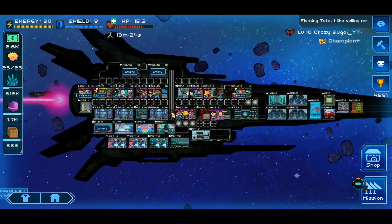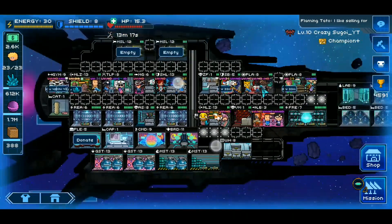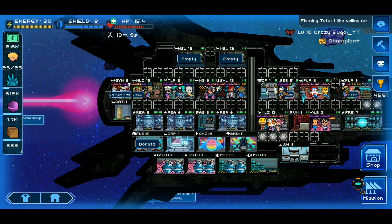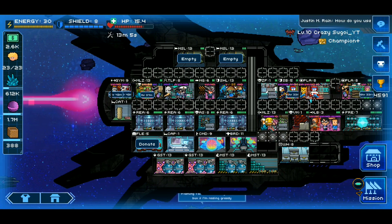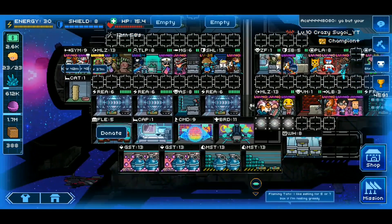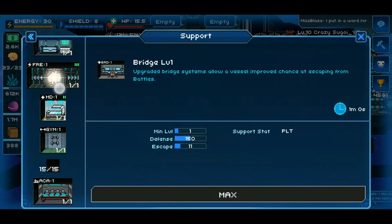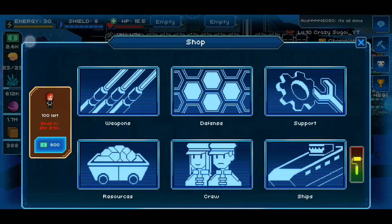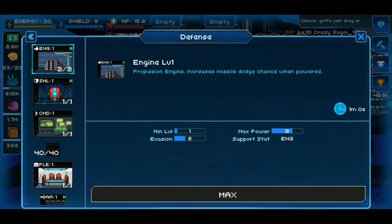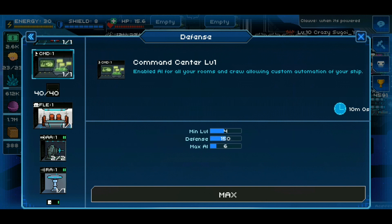The very first thing you want to do once you're able to in this game is join a fleet. A fleet is just a group of like-minded players that will help and assist you while you play, so you can have a more smooth and efficient gaming experience. Once you level up a bit — I'm not exactly sure what level, but around the lower levels — you're going to be able to purchase the fleet council room from the shop. It's in the defense tab: fleet council level one.